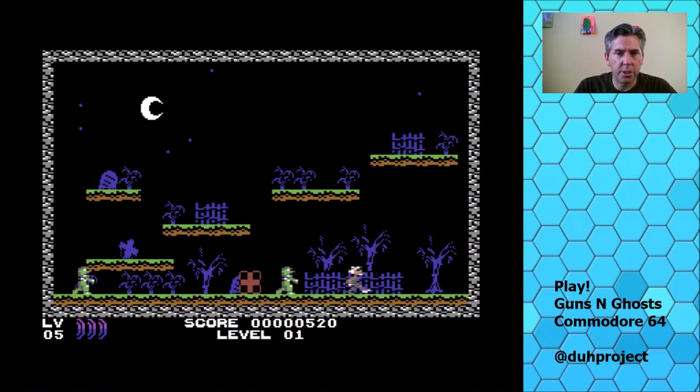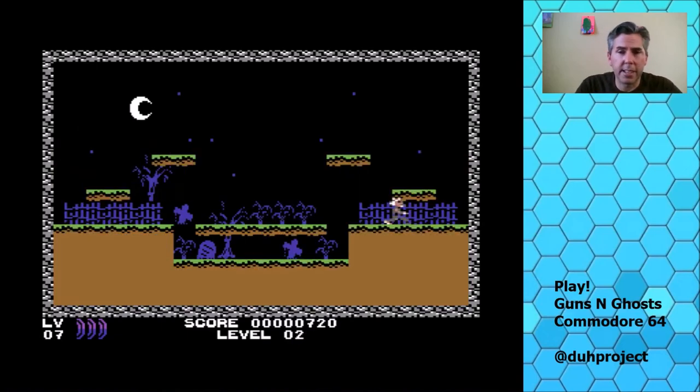If you hit these guys but don't kill them, they'll just go into the ground and then pop back up. Those little med things are lives — you can see at the bottom I have six lives. Now I got seven lives. You get a lot of lives in this game because later on the game gets really tough, but these first few levels are pretty easy.